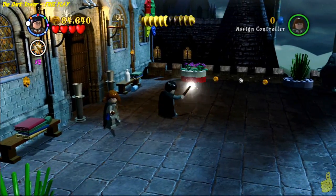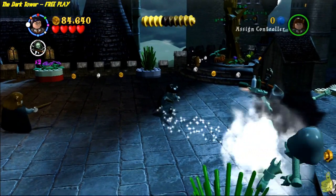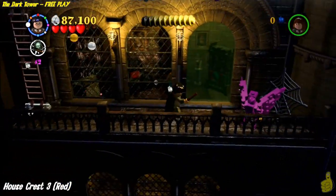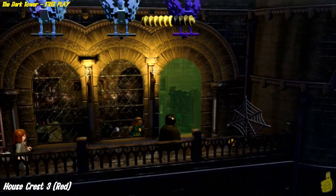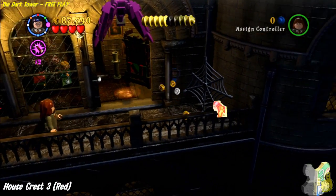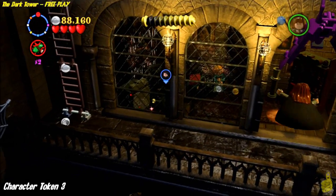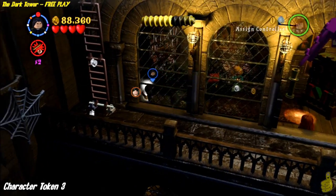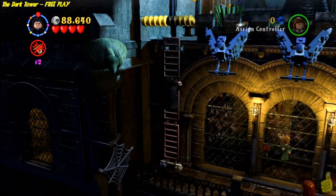Now we make our way into the next area. There are a couple of bad guys up here — Dementor Be Gone! Spray those guys away and make your way down onto this kind of hidden little platform. You're going to find a purple gargoyle — go ahead and lift it up and it'll smash down and break the window, allowing us access inside. Tuck into the right corner and you will find the red house crest. Tuck into the left corner and switch to your dark magic or dark arts wizard, and you'll pick up another character token — the third and final one for this level!